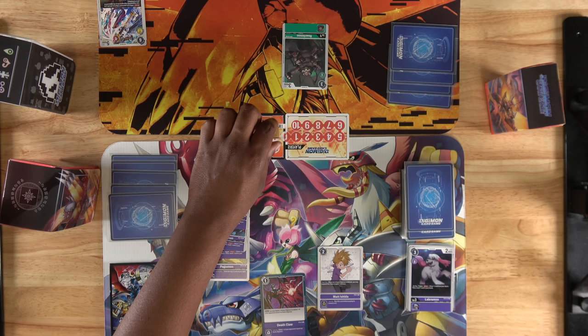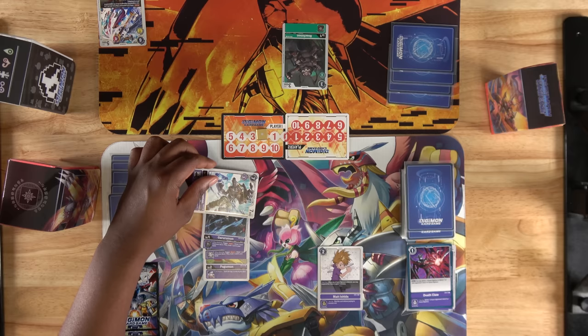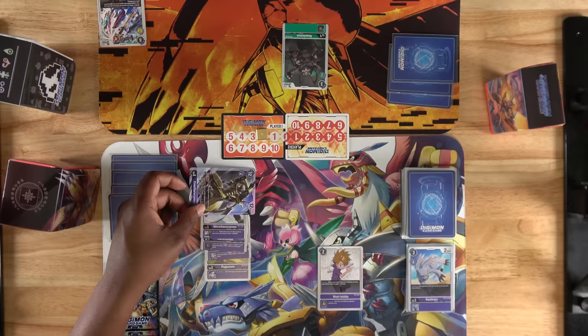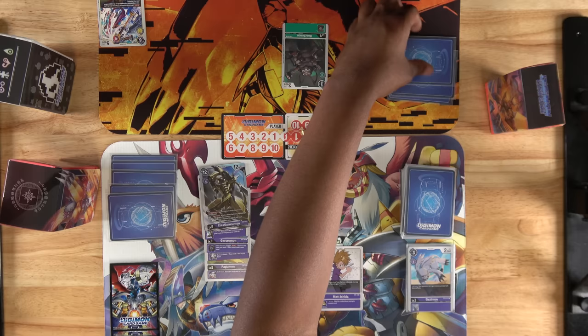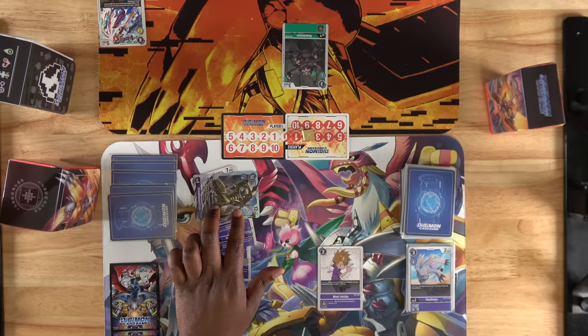Now we can attack their security again with Waregurumon and activate both its inheritable effects. To end our turn, let's digivolve into our Mega Digimon by paying 4 memory. Don't forget to draw. Next turn we will be able to take advantage of Waregurumon's inheritable effect as well.